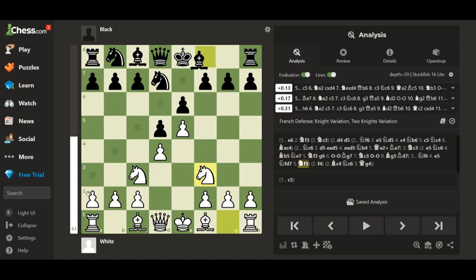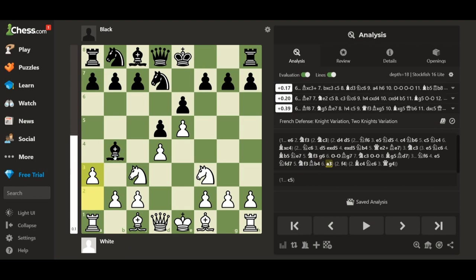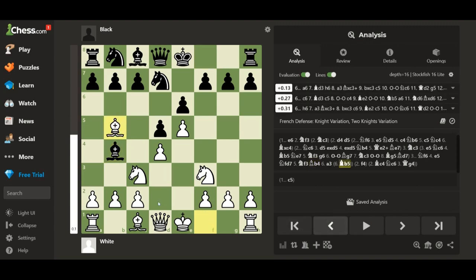Now when your opponent plays right here, preparing to castle — which is a completely standard move — we are not going to do what every single person does in this position. We are actually going to do something smart: we are not going to put our bishop here. We also need to castle, so now instead of bishop here or bishop here, we play bishop right here — which is a pretty rare move in this position.